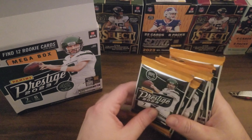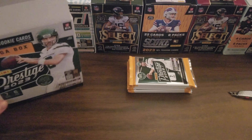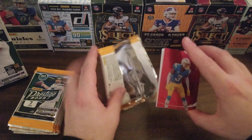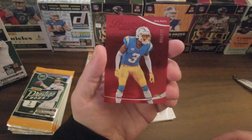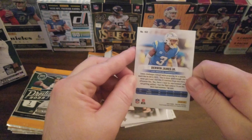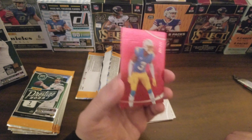Seven cards per pack — a bit different than the Donruss blasters which had a million cards to sift through. Starting right off with a numbered card, interesting — we're starting off strong with a card numbered 114 out of 599. It's a Derwin James Jr. I'll be honest, I don't know who that is, but it's a numbered card, so that's something.